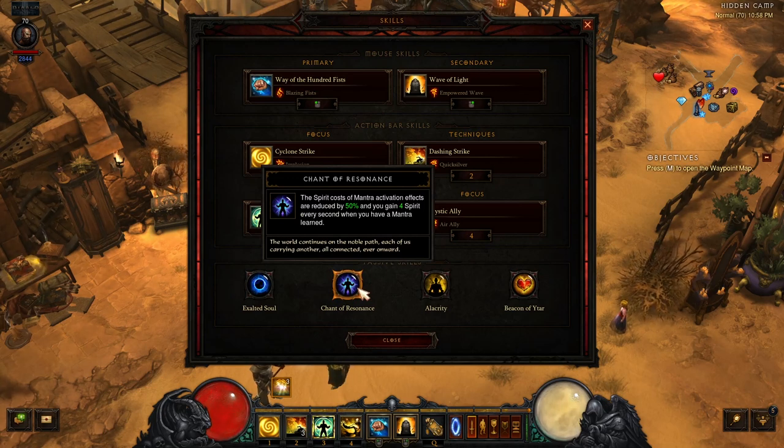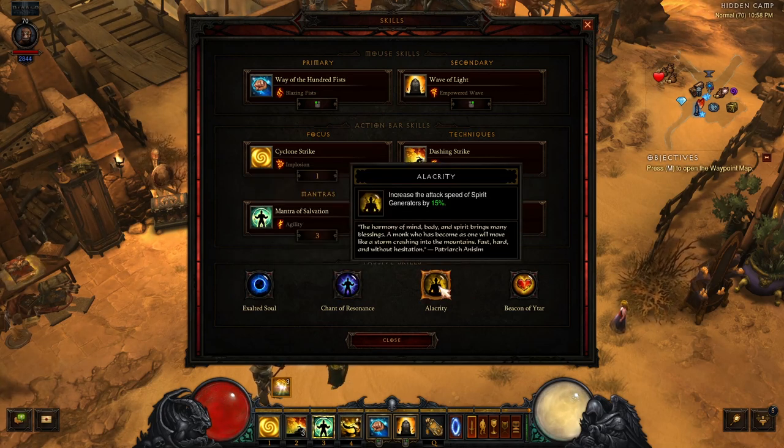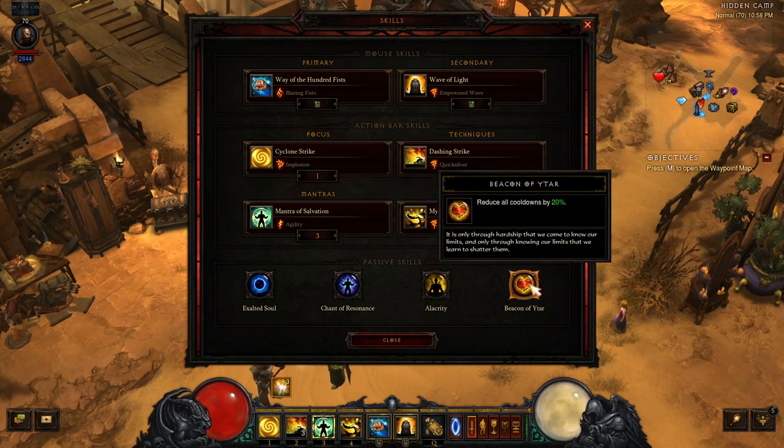For the passive skills, we have Exalted Soul and Enchant of Resonance, both of which provide increased spirit generation. Then Alacrity for increased attack speed, mainly for increased spirit generation with Way of the Hundred Fists. And lastly, we take Beacon of Yara for increased cooldown reduction.